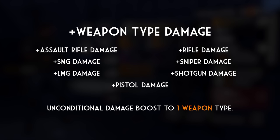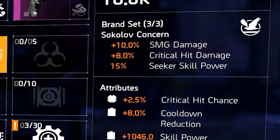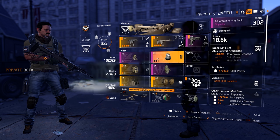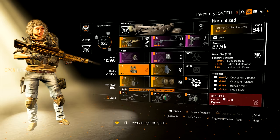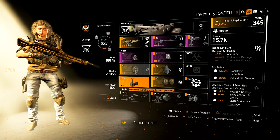You might ask: what's the point of getting these specific stat rolls if I can just get all weapon damage that works on everything? The thing is, these specific stats usually roll a lot higher — the more specific a stat is, the higher it will probably be. For example, a gear piece can roll 5% all weapon damage, but you could also replace that with 10% assault rifle damage. It's a give and take — some stats are less powerful overall, but they allow for a stronger specific build.